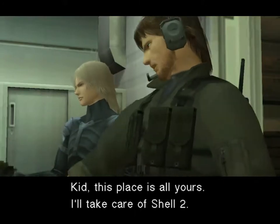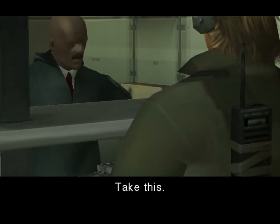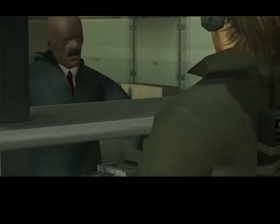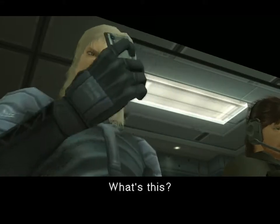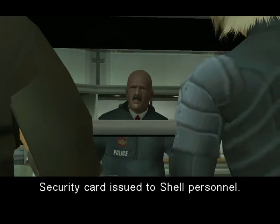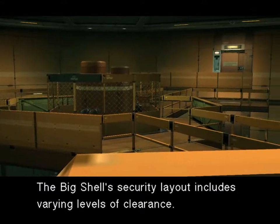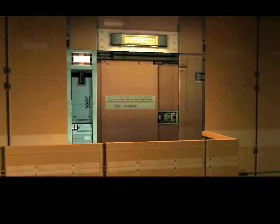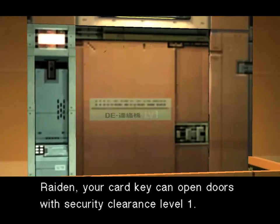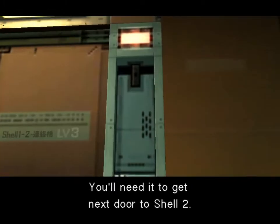Kid, this place is all yours. I'll take care of Shell 2. Take this. What's this? Security card issued to Shell personnel. The Big Shell security layout includes varying levels of clearance. The clearance level is identified by the number printed on these doors. Your card key can open doors for security clearance level 1. Plisket, your card can get you into level 3 areas. You'll need it to get next door to Shell 2.